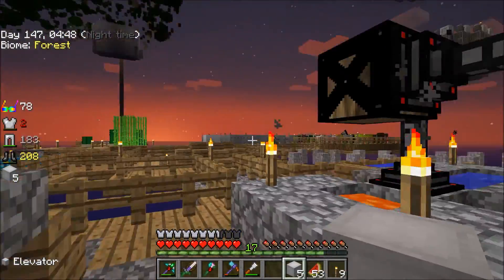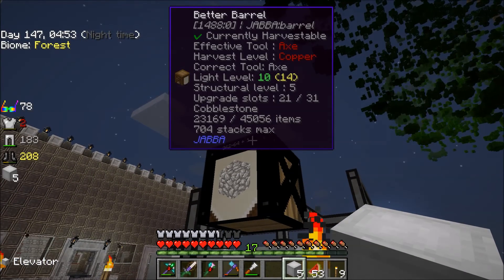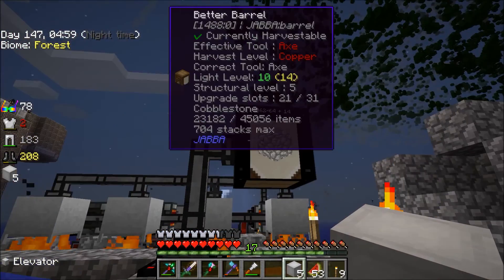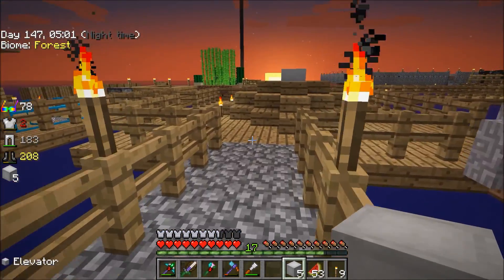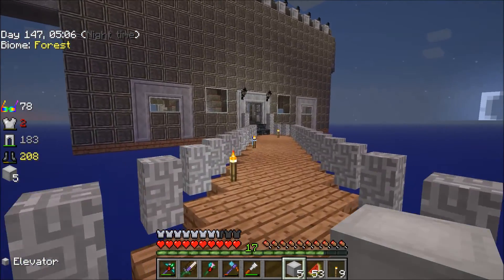My barrel now holds 704 stacks of cobble — 45,056 items. And that's not even as upgraded as it can be. I can put another 10 upgrade slots in there if I make a bunch more barrels and pistons and stuff.